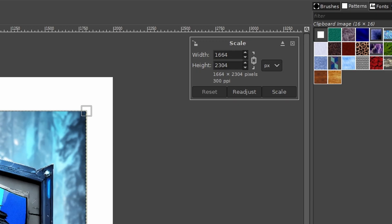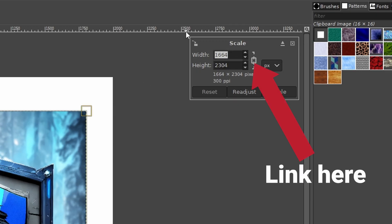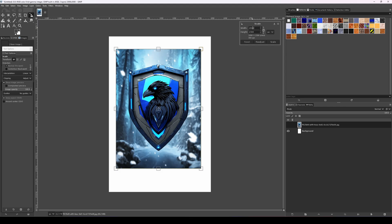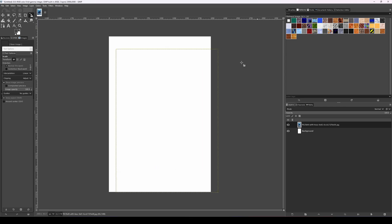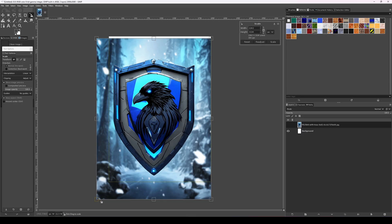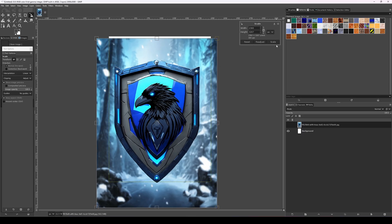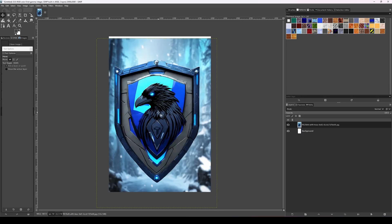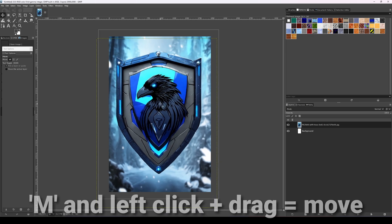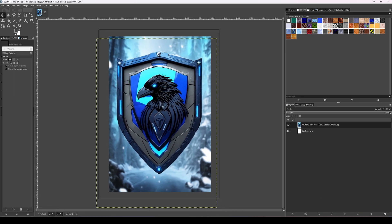Hold Shift and press S to resize. I'm going to choose the link option because I want the proportions of the image to remain, and I'm choosing a width of 2000 pixels and resizing to that. Because I'm going to erase all the background behind the shield, I want it even bigger, so let's resize manually — Shift S again — and drag the image to the size I want. It's not centered, so I press M on the keyboard for Move, and left click to drag it where I think it looks best.